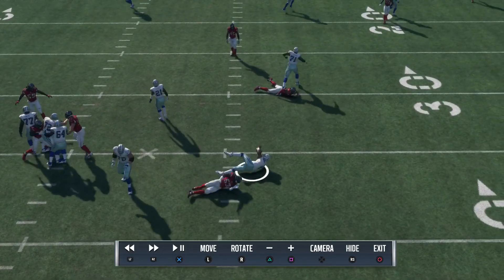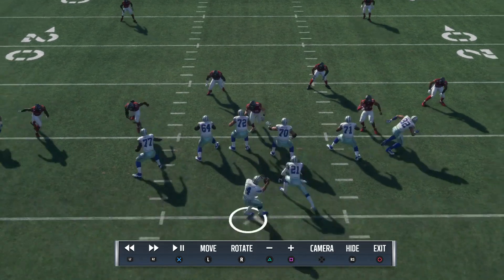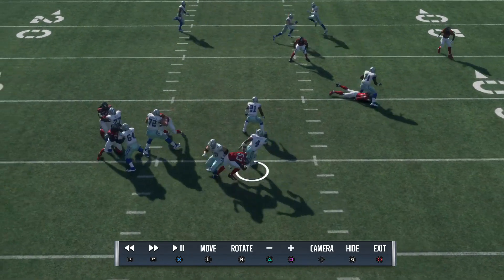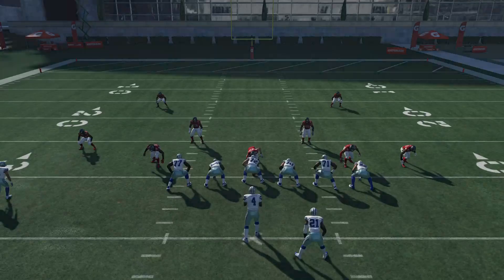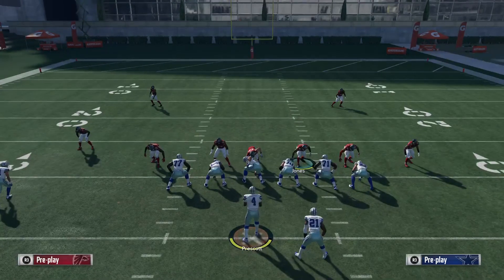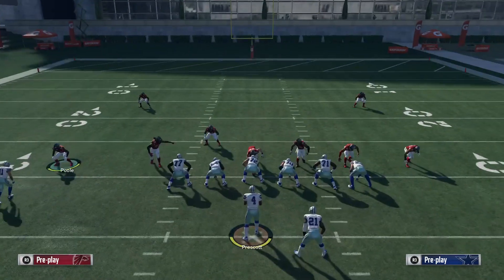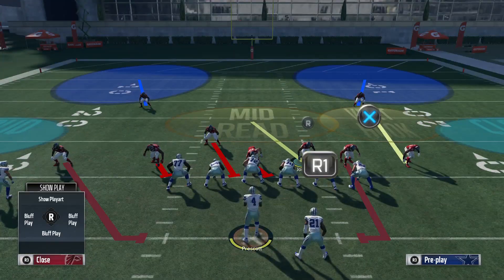If I can get 25 likes on this video, I'll show you guys the Crossfire 3 scheme out of this — it's a really good four-man blitz that comes with the linebacker through the B gap up on the right from the linebacker on the right. If you guys want to see that, hit the like button. If you guys like this type of content, please subscribe to my channel. I give you guys all the blitzes that I use in game.